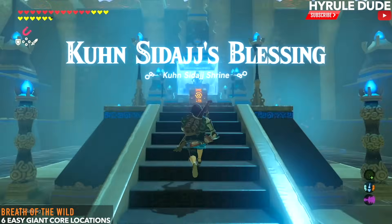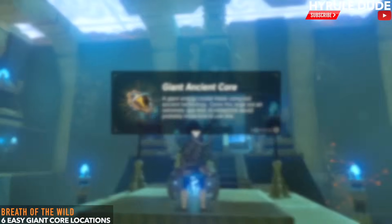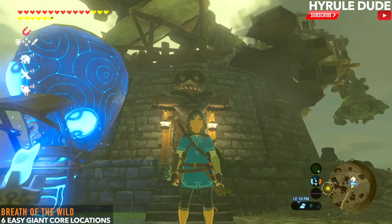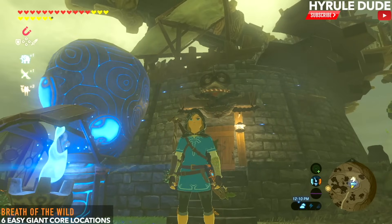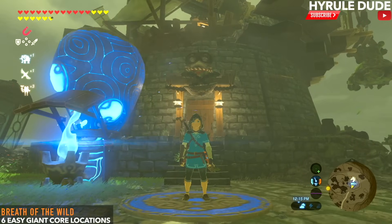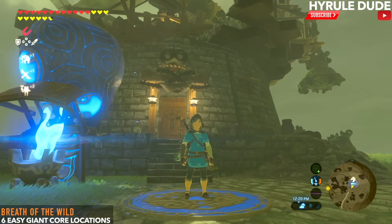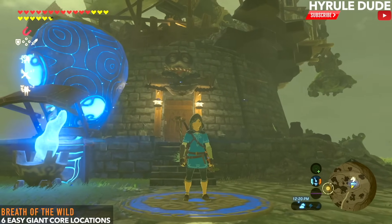This is another blessing shrine and we obtain our final giant core — that about wraps things up! Thank you so much. These giant cores can be used for getting exclusive ancient weapons, they're very rare to get, and you can sell them for hundreds of rupees. Thank you for watching, I love you all, God bless everyone — cheers!